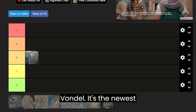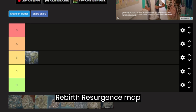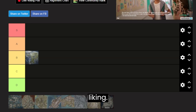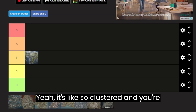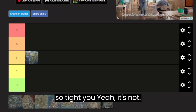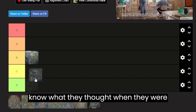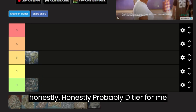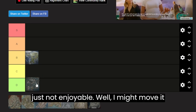Next up is Vondel, the newest resurgence map to come out. There are way too many buildings for my liking — it's so clustered and tight. I don't know what they were thinking with the design. Probably B tier for me, just not enjoyable. Maybe low C.